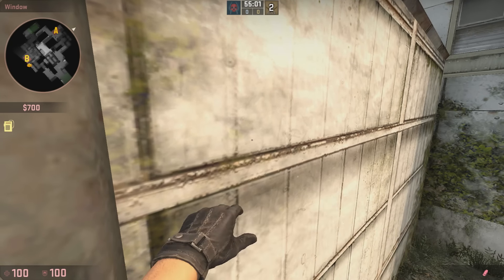It will be blocking off heaven from B, and it also pops very quickly. If you use these two smokes in unison, this is a very quick and easy way to take the B bomb site, as both smokes pop quickly and completely block out any vision from anybody trying to enter the bomb site.